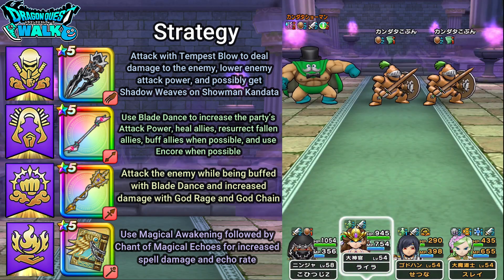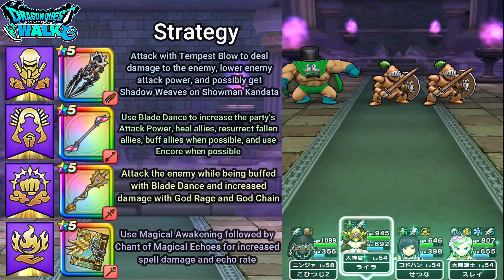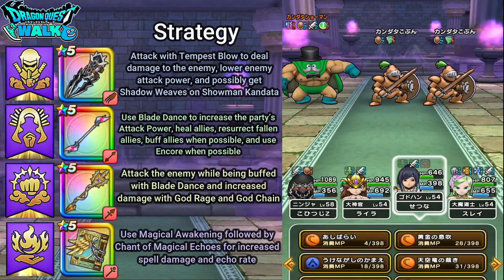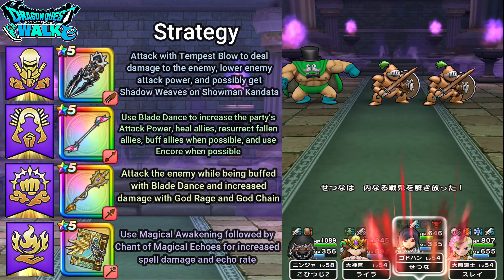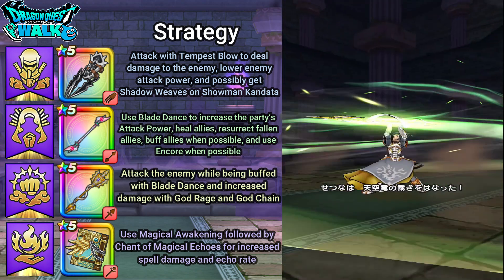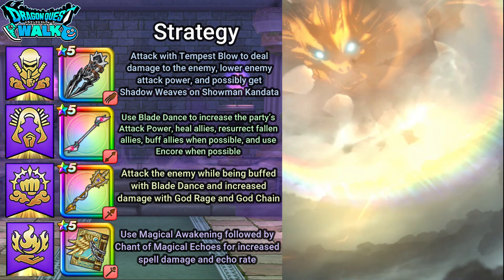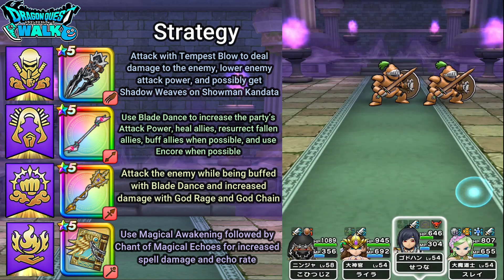I want to heal up. He is now under 20% of his health. I got a God Chain, so I'm going to use Battle Demon Release. Hopefully this goes ahead and attacks Kandata — yes, another minion is now down, 18,000 damage.